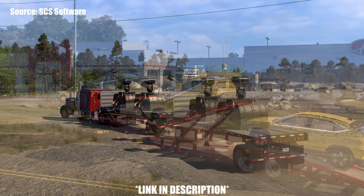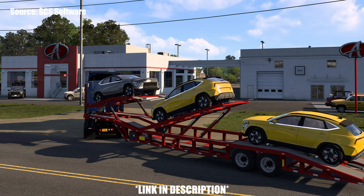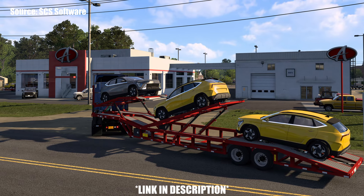Most of those cargo types seem to be for the drop deck or flatbed trailer, so just keep that in mind when you're looking for them within the contract menu.